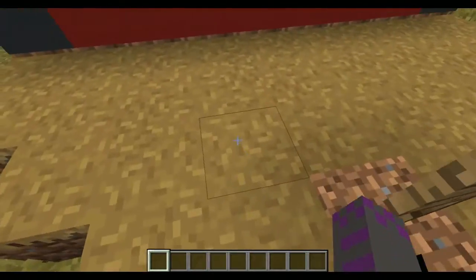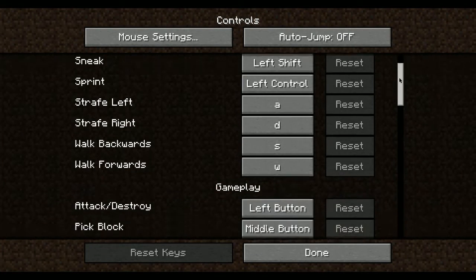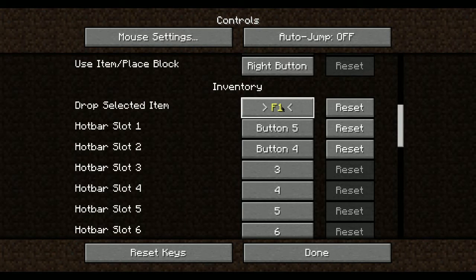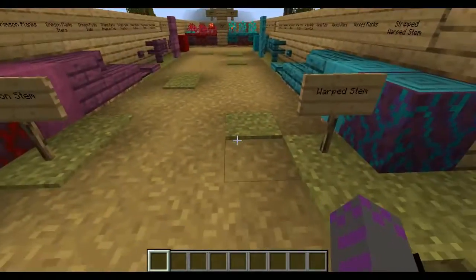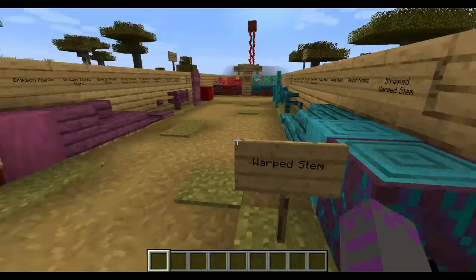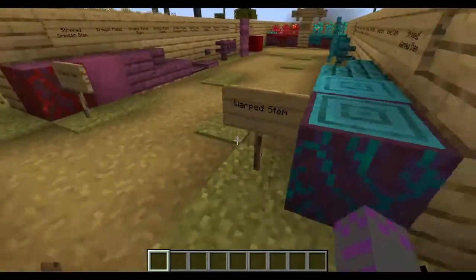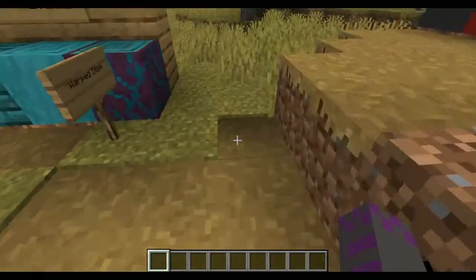Starting with the first couple things added into Snapshot 20W06A, we have the Crimson Stem and the Warped Stem. These are technically new wood variants, and these will be in the Nether. One will be in the Crimson Forest, and the other one will be in the Warped Forest.